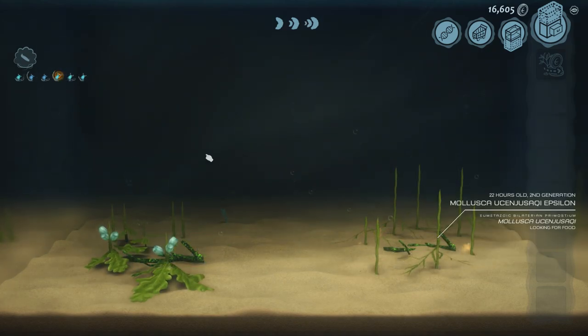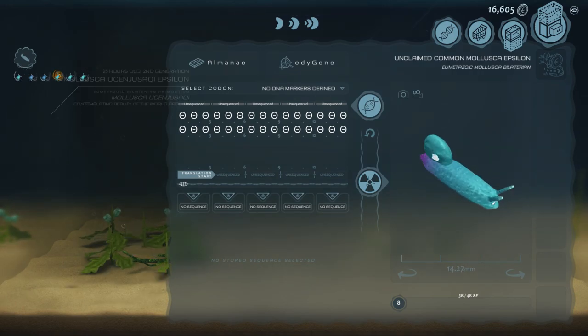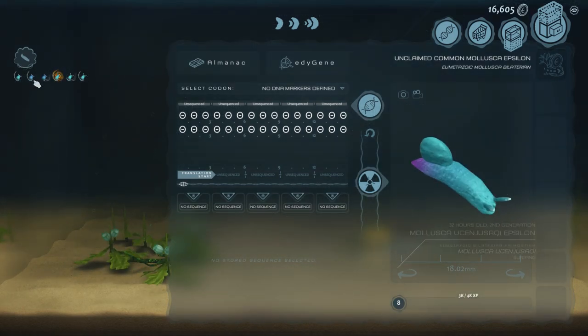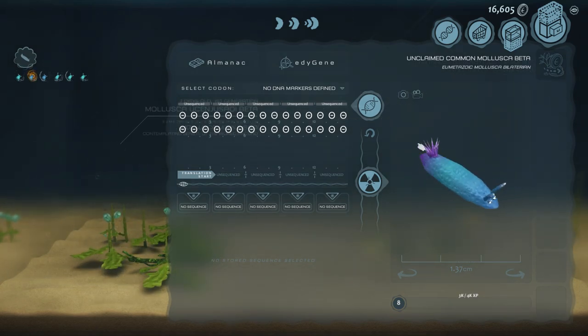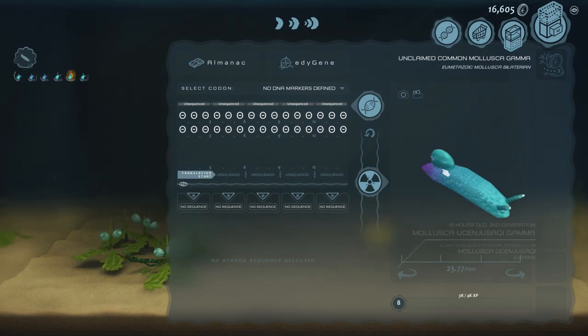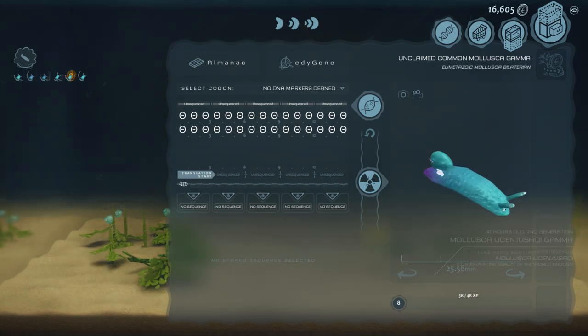We've got our next generation, and we can take a look to see if we're on the right track. Yes, it does look like compared to our first generation we're starting to form this shell in the back here. We just need to continue to let this run for a bit and we should have our sea snails.